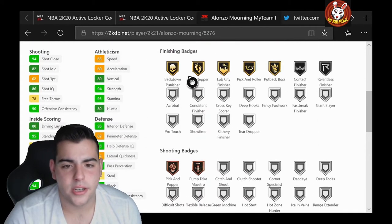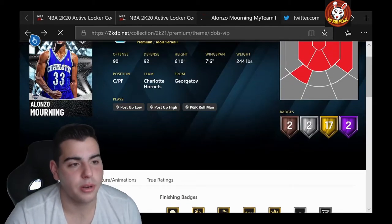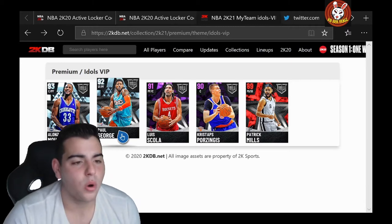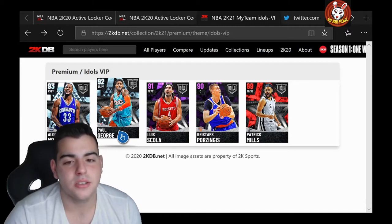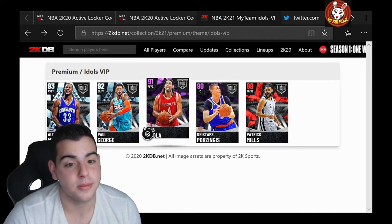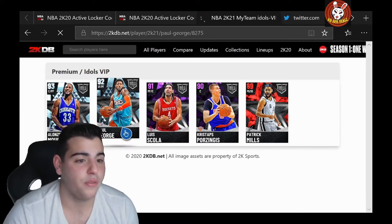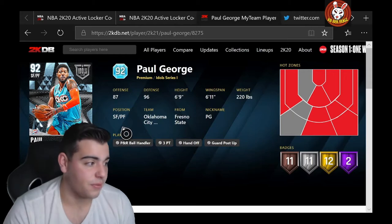No shooting badges. Alonzo Mourning is pretty solid, not going to lie. Is he worth the grab? Probably not. Giannis is going to be the guy. But I see Kristaps out here, so that's probably going to be one of the best cards in the set by far. Definitely excited for that one.